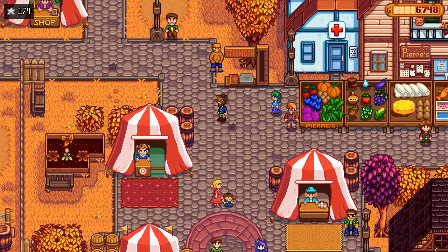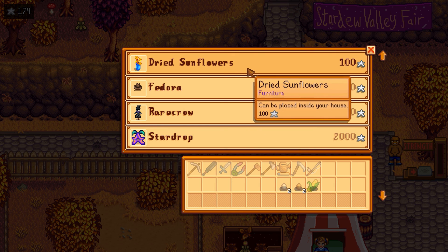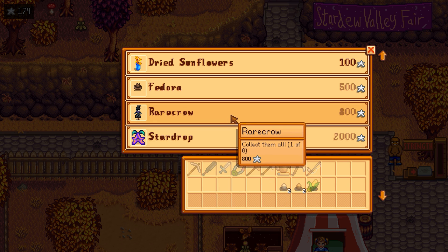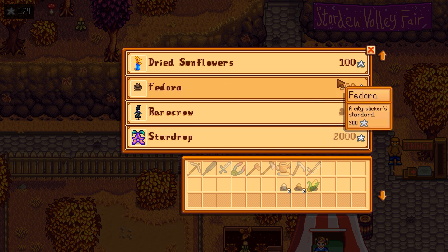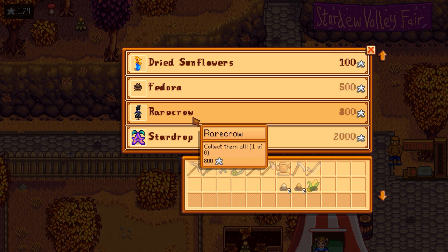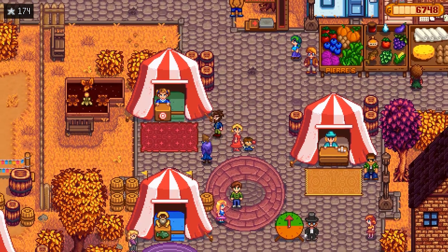Let's check out the star token prize shop. Dried sunflower furniture. A fedora — save up for the fedora or star drop. The star drop costs 2,000 tokens — 'mysterious fruit empowers those who eat it, the flavor is like a dream.' And a rare crow — one of eight. We need 32 tokens total to get all of this stuff. We don't need the dried sunflowers — really interested in the star drop. The rare crow would be cool, and the fedora for sure. It's a little douchey to wear fedoras sometimes, but we're going with it.